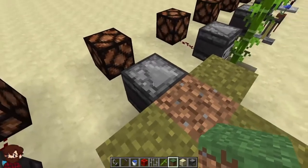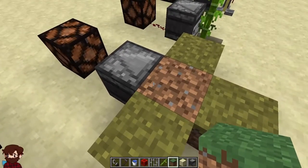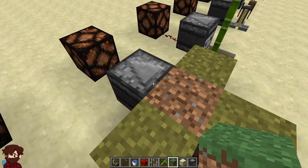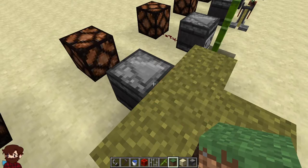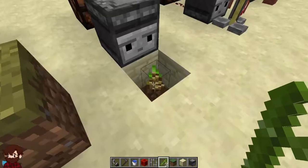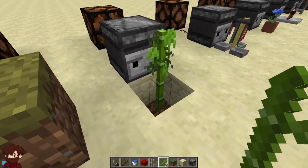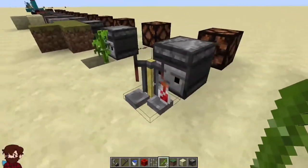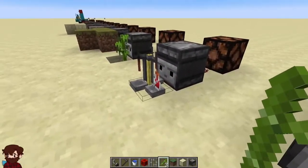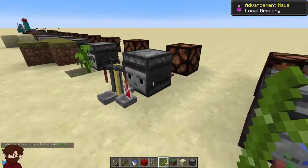An observer will also send a redstone signal when grass spreads onto the block it is monitoring. Observers will also detect the growth of plants such as bamboo. The observer will also detect and send a signal when you either remove or place a potion in the brewing stand.